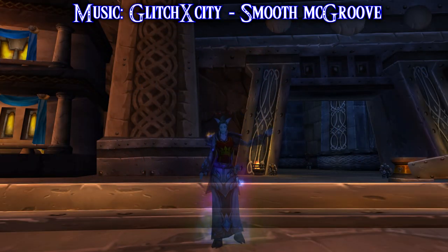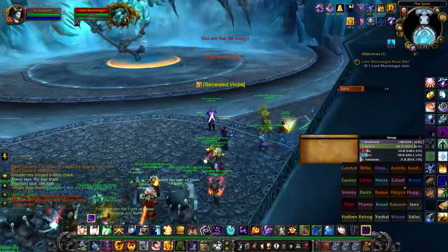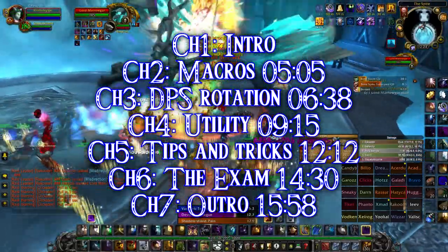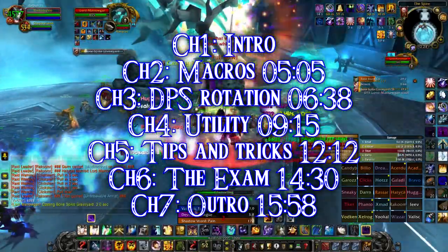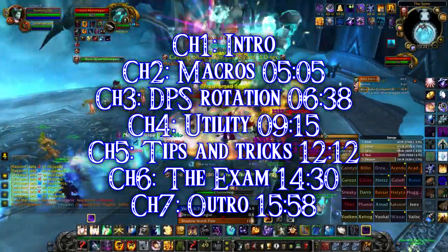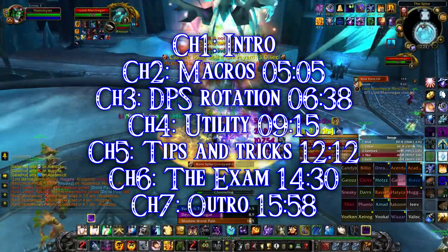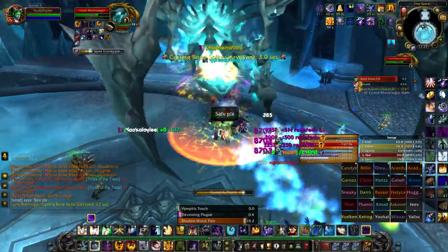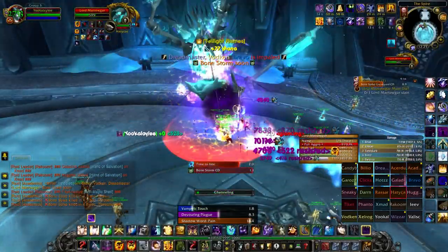Welcome to the Shadow Priest guide for 3.3.5 Wrath of the Lich King. We will take a look at the basic stats, talent tree, stat gemming, and glyphs. Then we will look at some mandatory macros that will help us in our DPS rotation. After that we'll dive into the utility that Shadow Priests can provide. Before the exam we will talk about some tips and tricks, and the exam will give you a quick, perfect scenario DPS rotation.